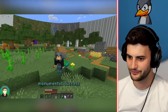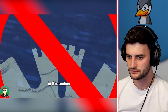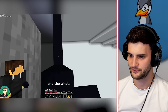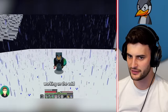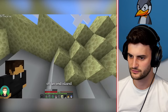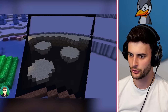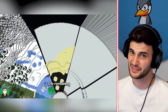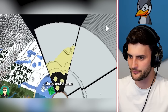A little monument in there — monumental success. The End is the only dimension that doesn't have naturally generating liquid, so it wouldn't make sense to add an ocean biome in this section. Instead he wanted to mimic the void. He begins lining the edge of the snow biome and the back wall with a layer of black concrete — creating the void. Adding the small end islands biome and then the end barrens. Then adding all the black — the glass effect is fairly convincing. That does look like the void.